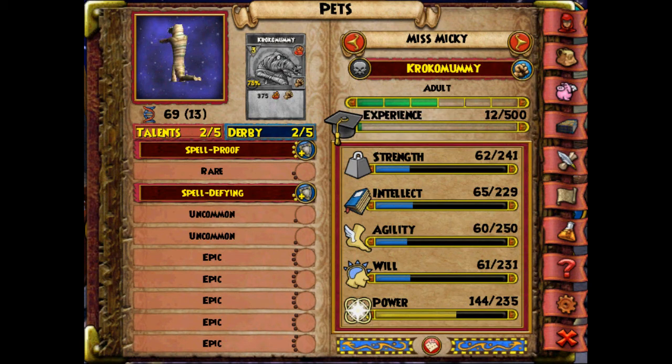I also wanted to point out that her strength, intellect, agility, will, and power all match Timmy's gnome. So we are really doing very well here, and I want to go ahead and hatch her one more time and see how she does. Hopefully that next uncommon is going to disappear.